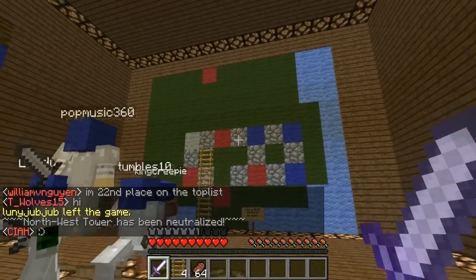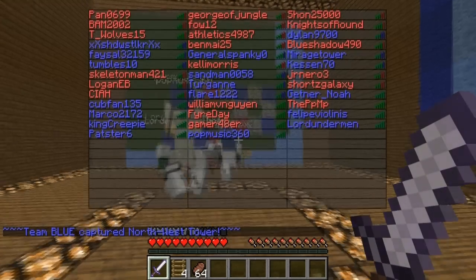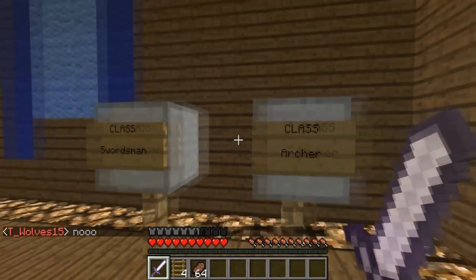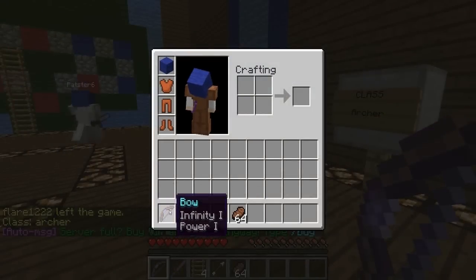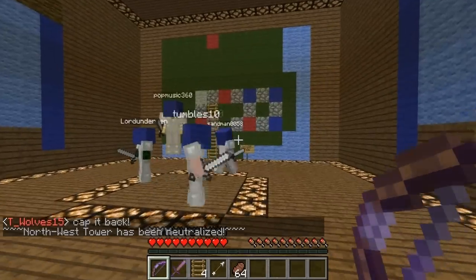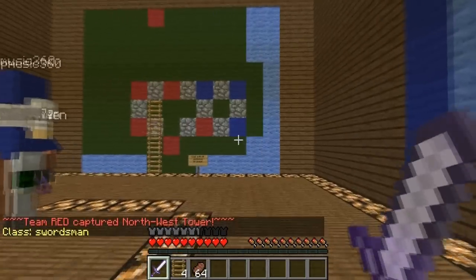I'll show you what the gameplay is about in a second. It's basically team versus team — I'm currently on the blue team battling against the red team. It's a pretty big server, you can see there's quite a few people on right now. Basically, there are two classes: Swordsman, where you get an Iron Sword, four Ladders, a Stake, and Iron Armor. There's also the Archer class, where you get an Enchanted Infinity One, Power One Bow, an Enchanted Sword, a Wood Sword, Ladders, Infinite Arrows, and Leather Armor. These are all custom plugins.